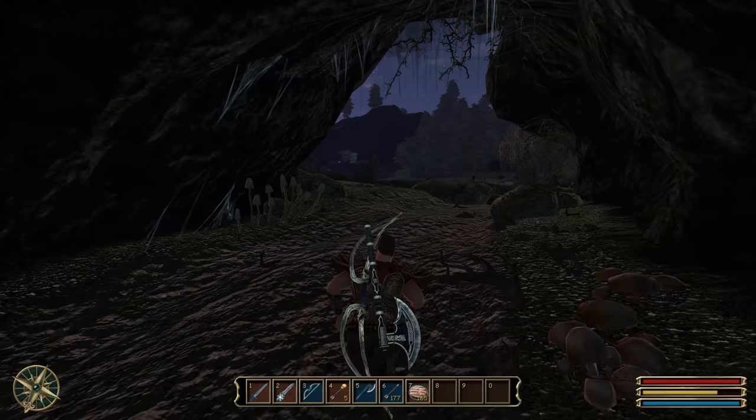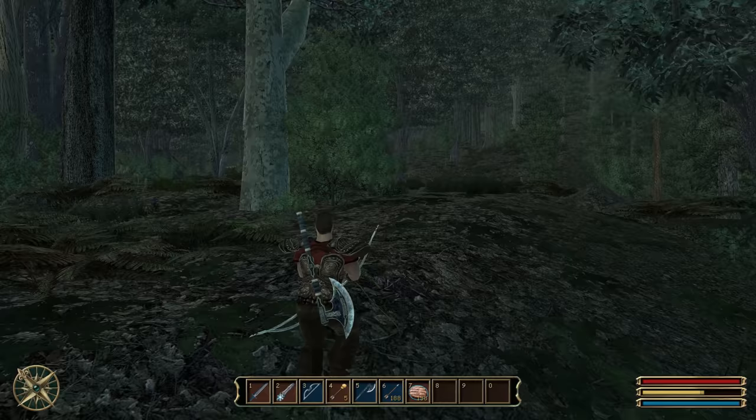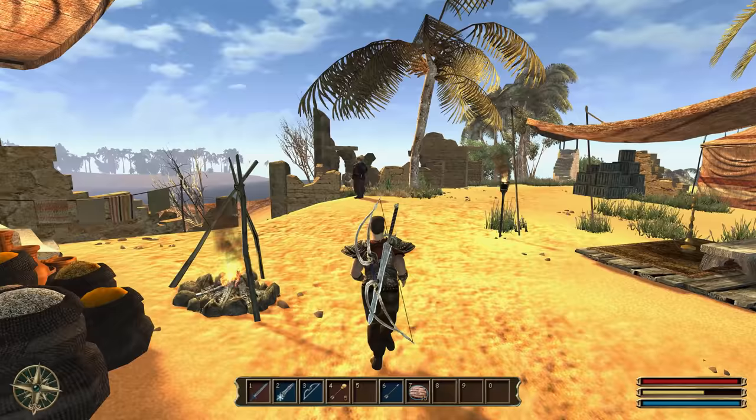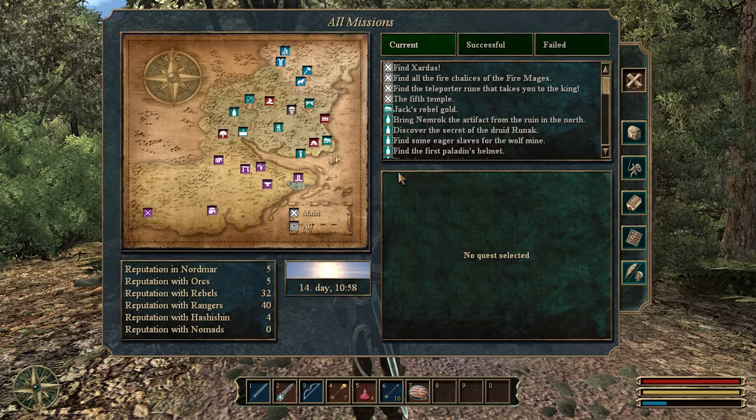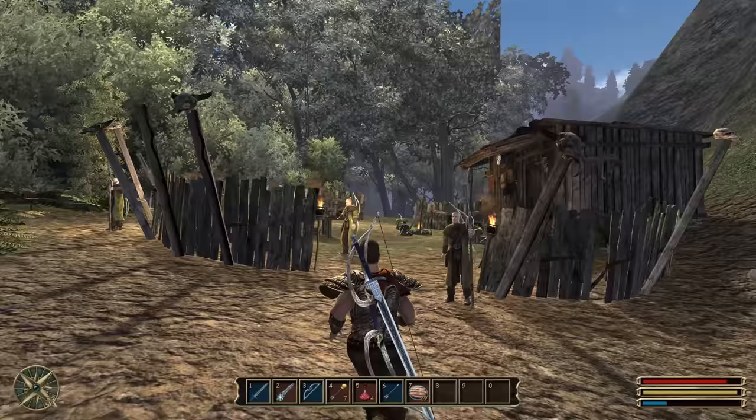Speaking about the world design, I found it amazing how the game manages to guide the player with no actual quest marks on the map. This speaks a lot about the brilliant design of the world map. If this was just a generic open world map with randomly generated terrain, it would be nearly impossible to create content like this — you would spend hours trying to find your quest objectives if the world wasn't designed around this philosophy. But there is never a moment in Gothic 3 where you won't be able to find or stumble upon the quest objective just by exploring the map.